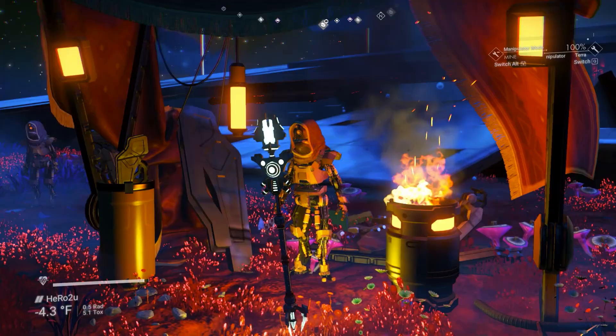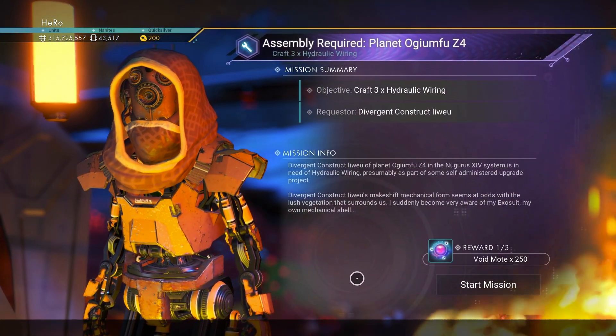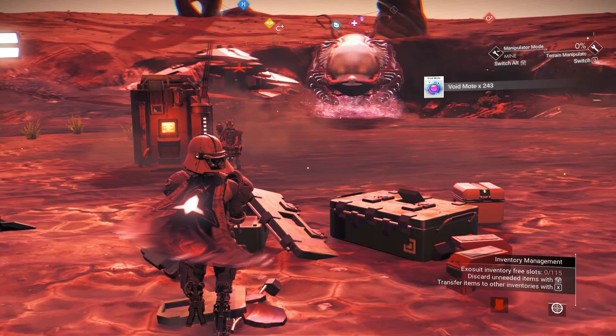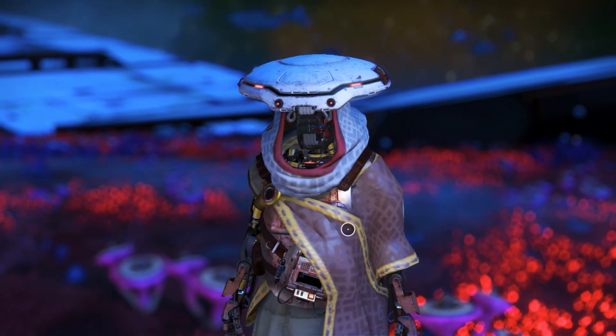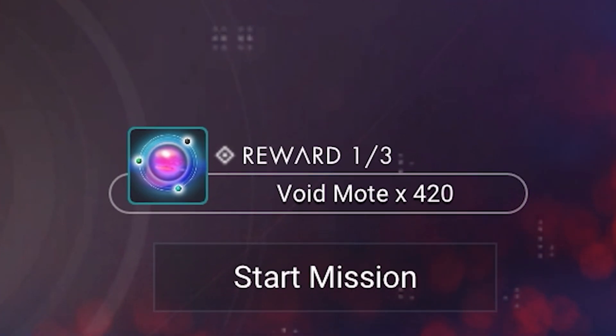How do you get void mods? You need to do missions for the robot race. You can see we are going to get 150 void mods here. You can do as many missions as you can. Not all robot missions give you void mods — if a robot mission doesn't give you void mods, you can just ignore it and go to another one. You can see this one is going to give me 420.